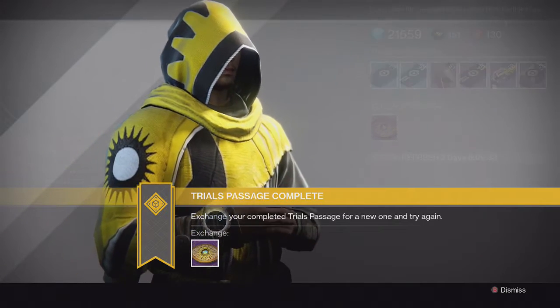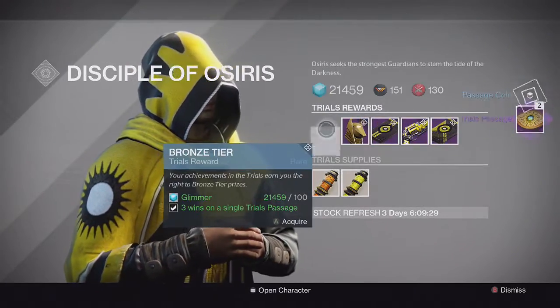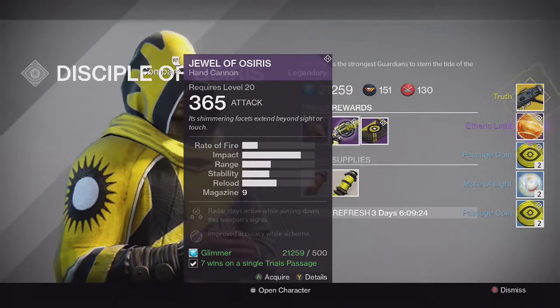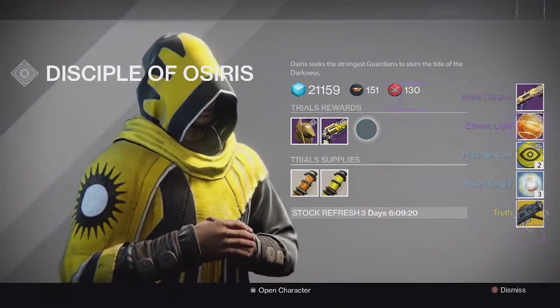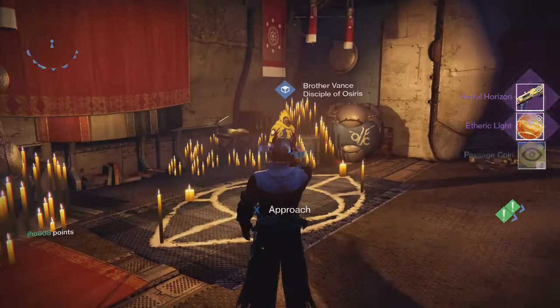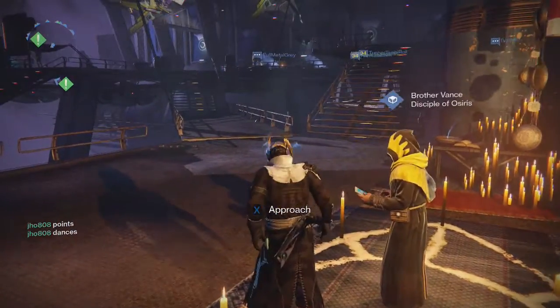Going into the tier packages for my Warlock, from the first two tiers, we get more Passage Coins and Molts of Light. For the Silver tier, we get a Truth Rocket Launcher — finally get an Exotic. And for the Gold tier, we get another Astro Horizon Shotgun. Not bad, another poor Gold tier package, but at least I got an Exotic on that Silver tier package, so that wasn't too bad.